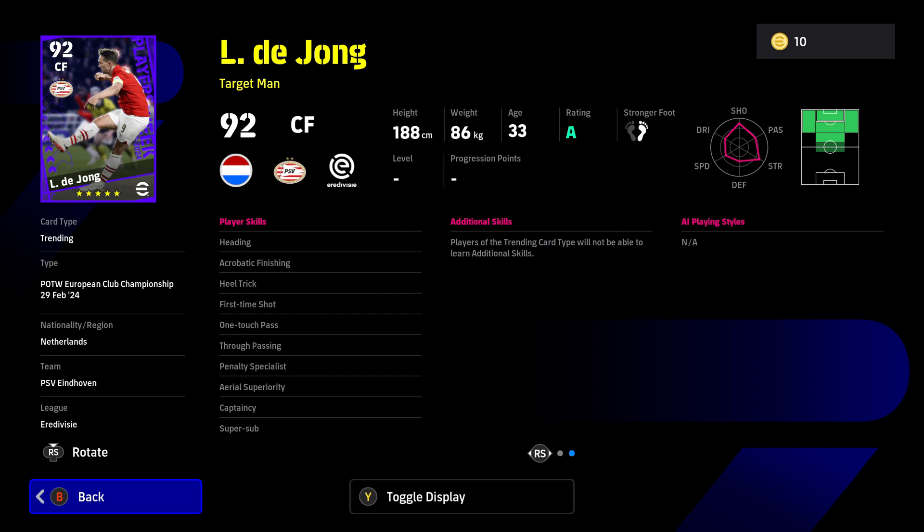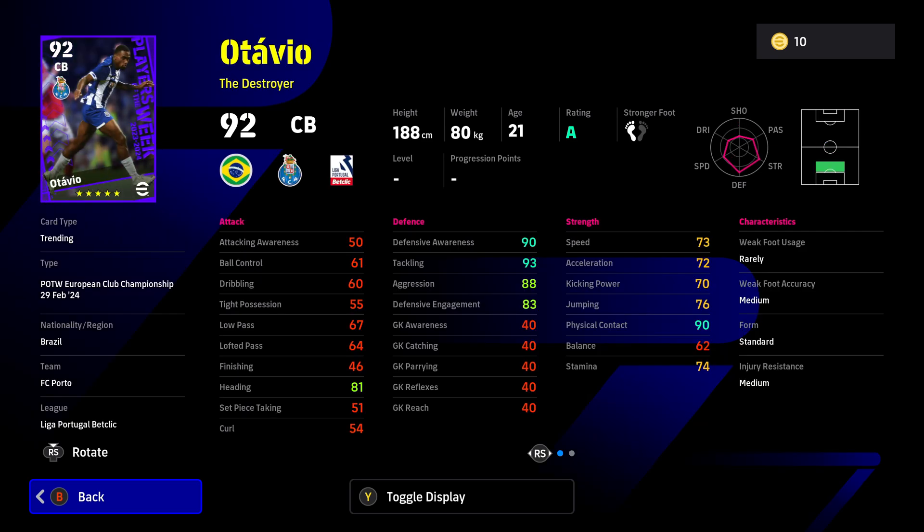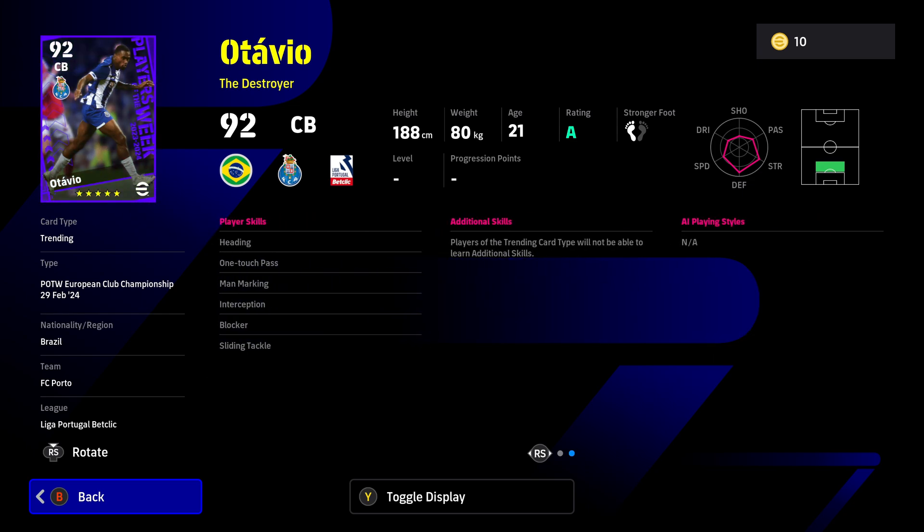Otavio is a destroyer center back, and I'm not a fan of the destroyer type - his high aggression means he'll be very susceptible to secondary player press and charge out of defense. He's got great physical contact and high defensive awareness so he'll be a decent defender, but against higher tier players he may get a bit exposed, perhaps to one-twos. He does have interception, blocker, slide tackle, and man marking, and offensively he's got heading - so he'll be a threat from corners at 188cm tall.